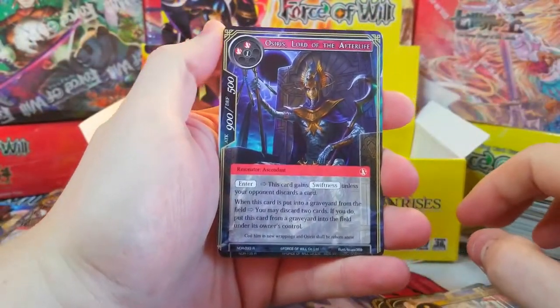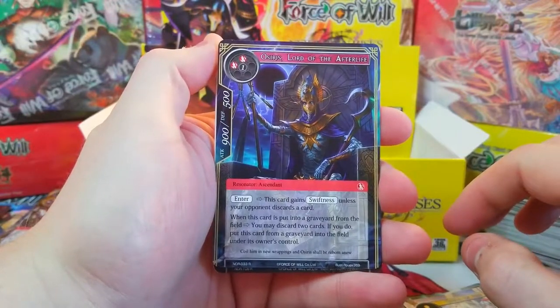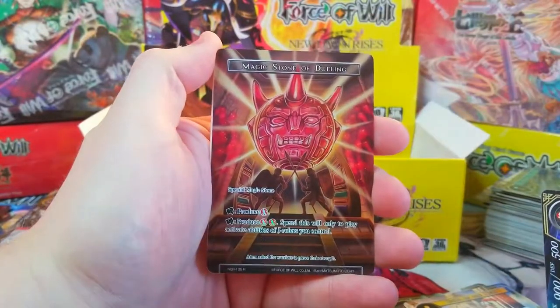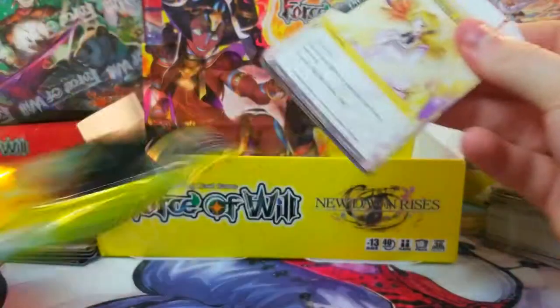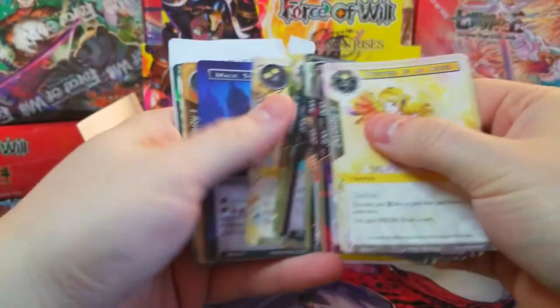Well, when you live and you learn. We've got Osiris Lord of the Afterlife — pretty cool looking card, haven't seen him yet — and the full art of Magic Stone of Dueling. Awesome!